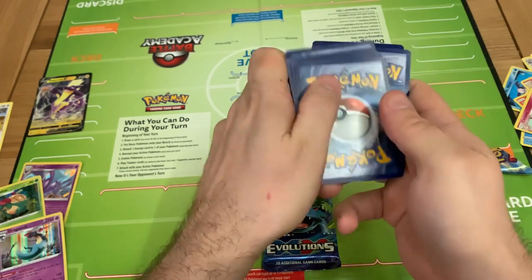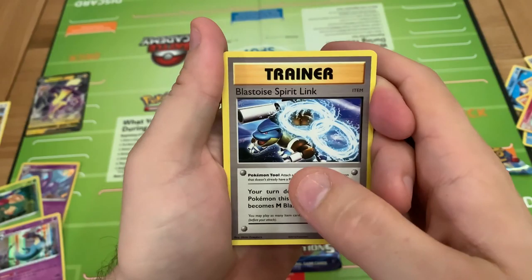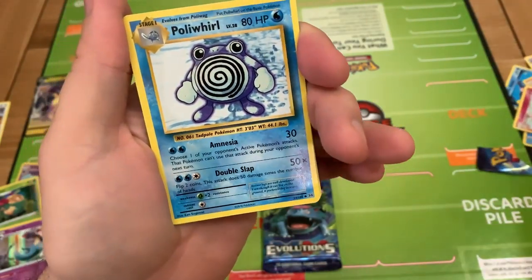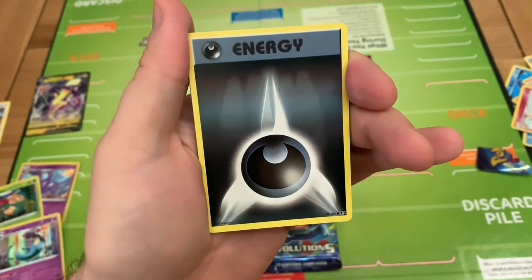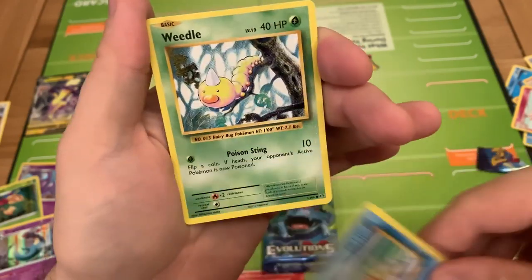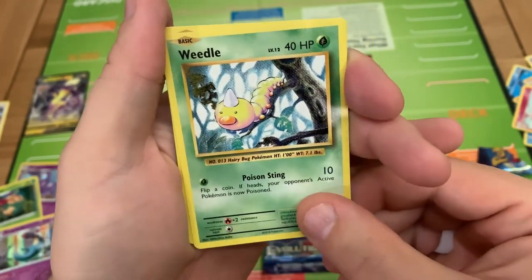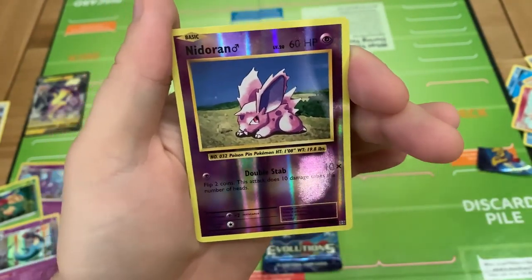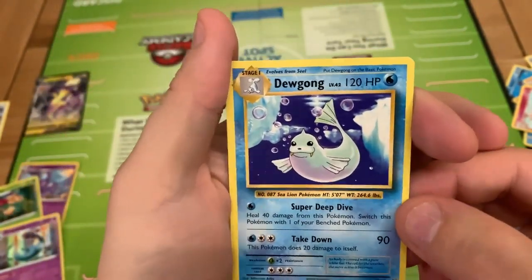Let's set the card trick on these — I believe it's a three. We've got our Trainer: Blastoise Spirit Link — quite nice if that's a precursor to what we get at the end. Pidgeot Spirit Link, Poliwirl, and our Energy. Is that some of the original artwork there? Electabuzz, our Reverse is a Kangaskhan, and a non-holo Jigglypuff.